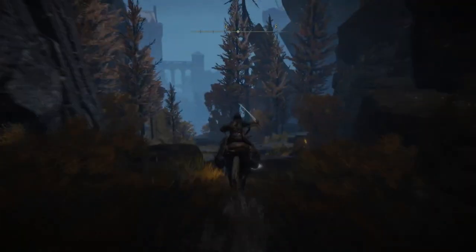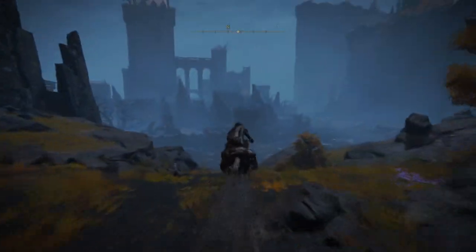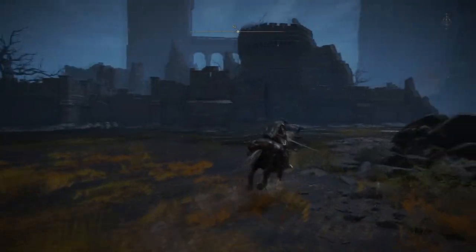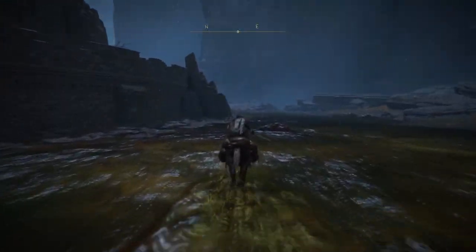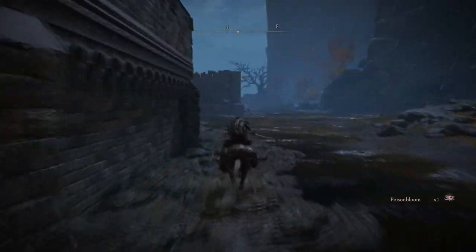Now you're going to want to travel under the bridge north and make your way to the Shaded Castle. Once you're here the water is poisoned, so I would just stay on your horse. If you're playing co-op I'm sure there's a way to get through it without taking the poison, but it's just easier to go through it solo and quickly get it done — it's not that long to get this thing.